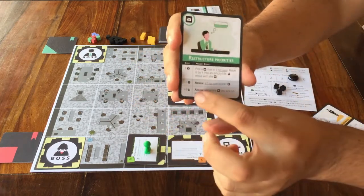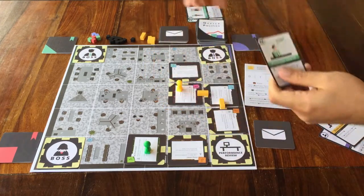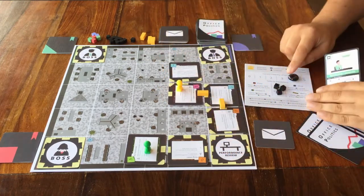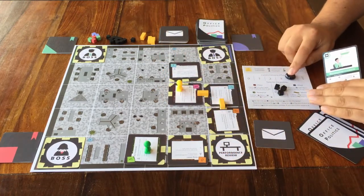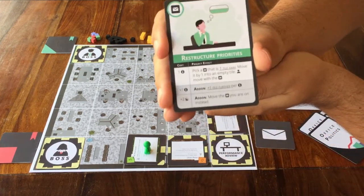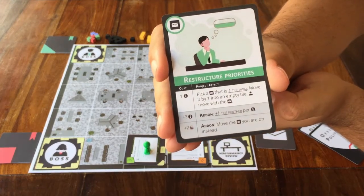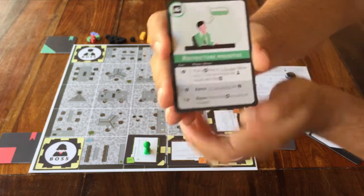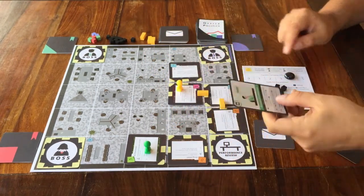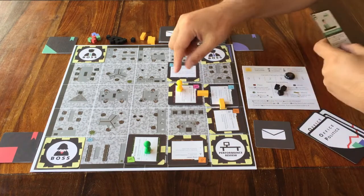And there's also an action in the middle. If I want to do that one, I would need to discard those two cards, but I would need to go down further on my own track, and I choose by how much. As you can see, instead of a number, it shows a question mark — that means I get to choose. The main action at the top says: pick a project card that is one tile away. That means any card that surrounds the one that you are standing on, even the diagonal ones.